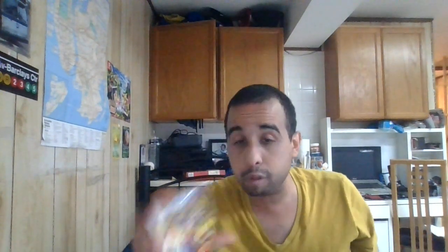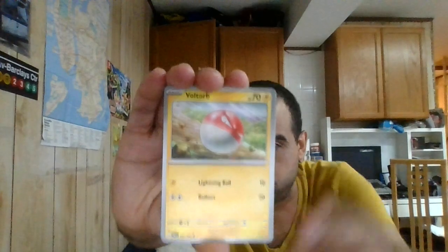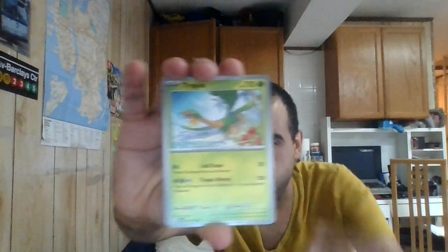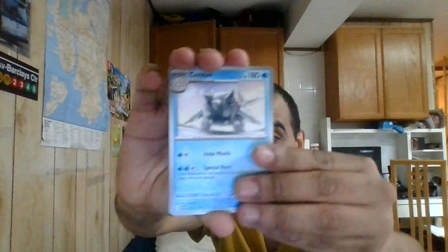Let's go to one of the Paldea Evolved packs. Starting with Psychic Energy, Fletchling, Voltorb, Clavel, Tropius, Swylus, Moushold, it's a titan. First reverse is going to be Deliberate — that's a common. Second reverse is going to be a Girafarig — that's another common. The holo is going to be Rabsca hollow. It's got 70 HP, it's a stage one Pokemon. Colorless for a colorless lets you search your deck for a Pokemon and put it to your hand, and Side Mine for double colorless does 50 damage.